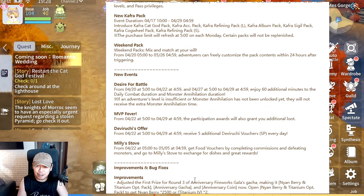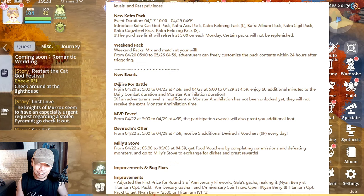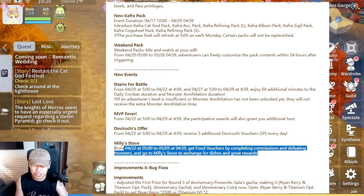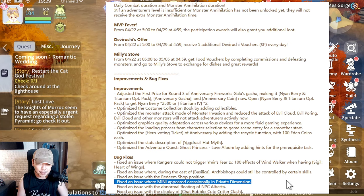There are the weekend pack, Kafra pack, and all those packs for those who want them. For events: Desire for Battle returns every weekend, MVP Fever — which is one of the good F2P recurring events — Veroochi's Offer which is also good, and Melee Stove which is also good.